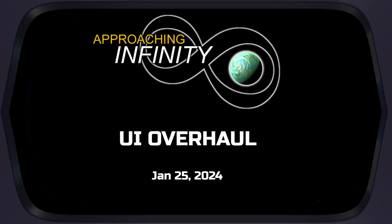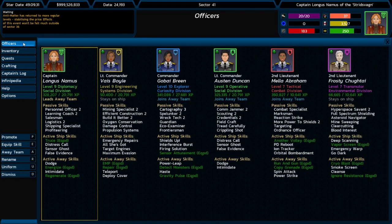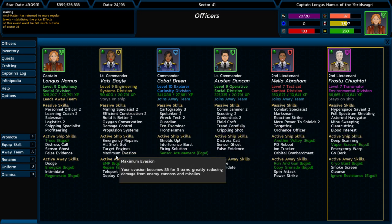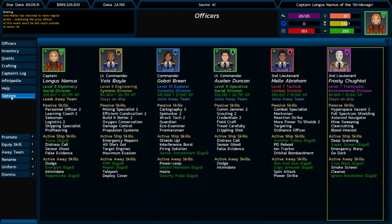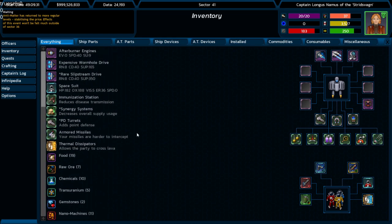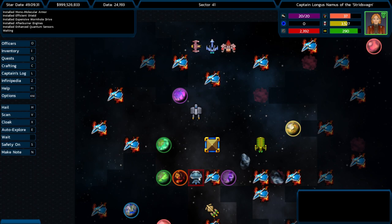Hey everybody, Bob Saunders back again to continue talking about Approaching Infinity. Before, I showed you the new officer's screen with pretty much everything there all at once. We also took a look at the inventory screen. Now we are ready to go look at space stations.